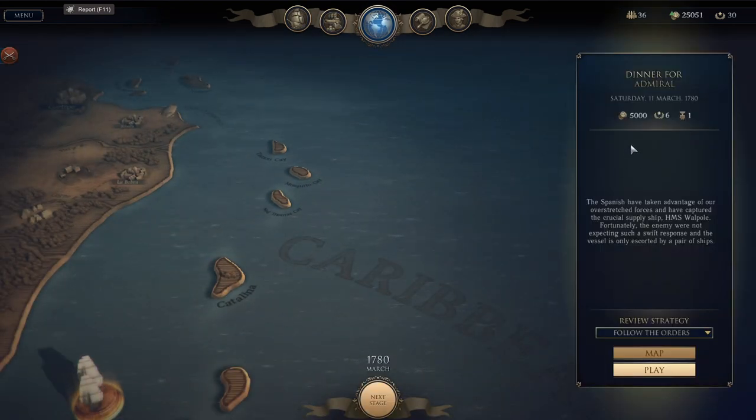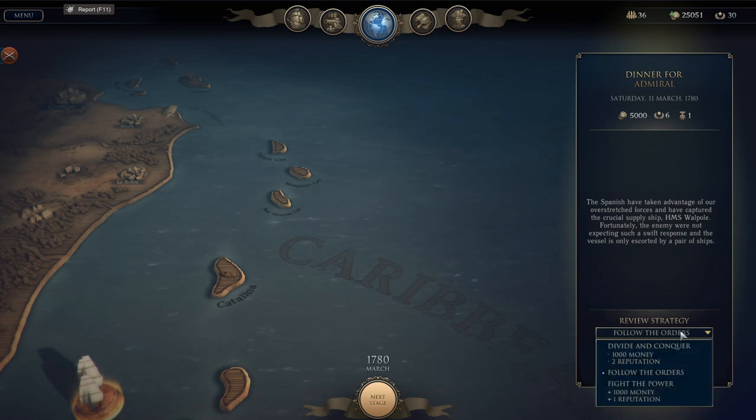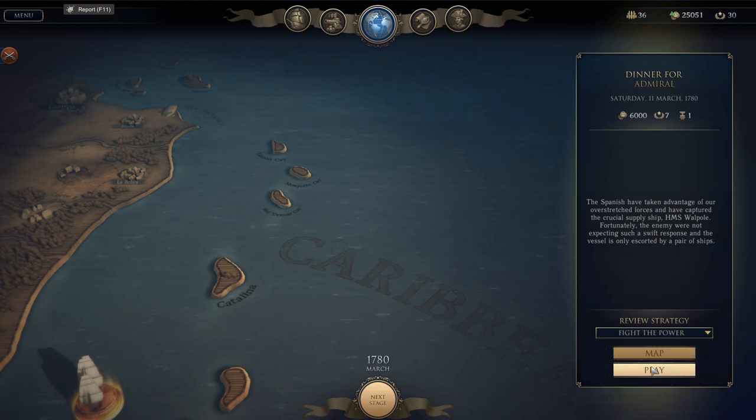Right now there's only one mission available. It's called 'Dinner for Admiral.' The Spanish have taken advantage of our overstretched forces and have captured the crucial supply ship HMS Walpole. Fortunately, the enemy were not expecting such a swift response and the vessel is only escorted by a pair of ships. This is actually brand new — it was not something available in the campaign before. You can follow the orders, or you can go 'Divide and Conquer,' which gives a thousand money and two reputation, or 'Fight the Power,' which is one thousand money and one reputation. So if you feel like you can't handle the current mission, it looks like you have some other options.